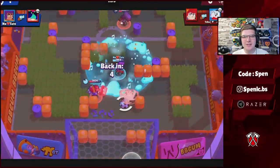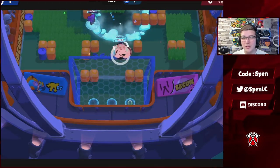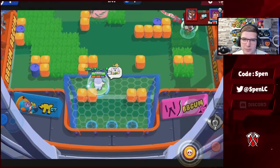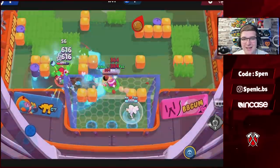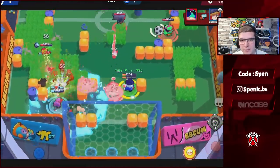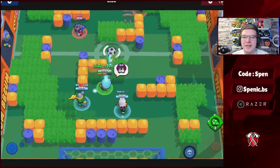Next up is Lou — there's really only one build you can use with this brawler. Super Cool is by far the best star power; his other star power is probably the worst in the game. Super Cool lets you charge your super much better. His new gadget also pairs so well with this star power — you can basically get an easy stun and an easy kill. Cryo Syrup is definitely going to be the better gadget. That's the best build for Lou.